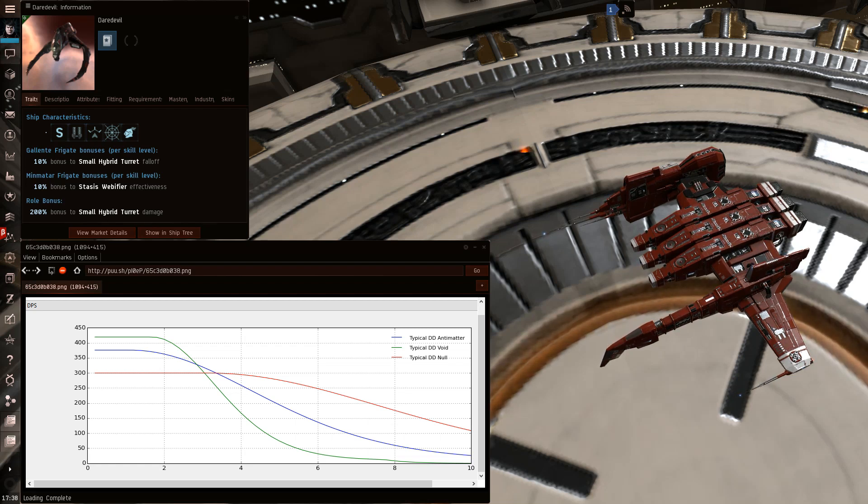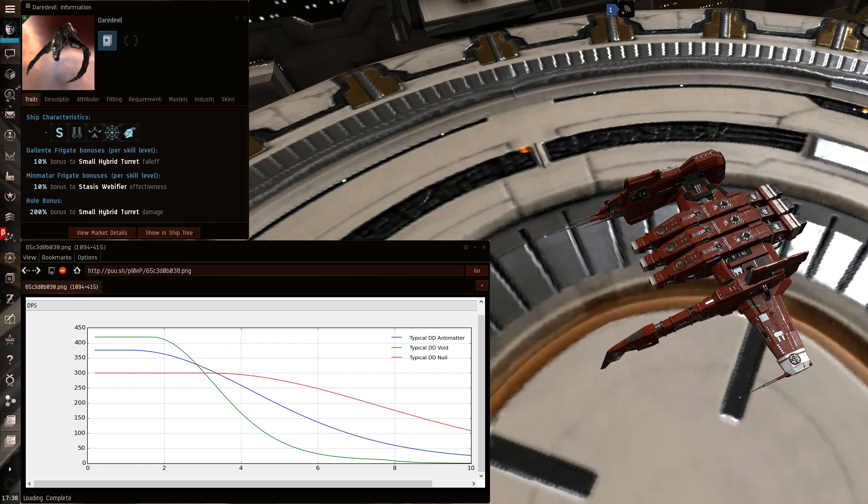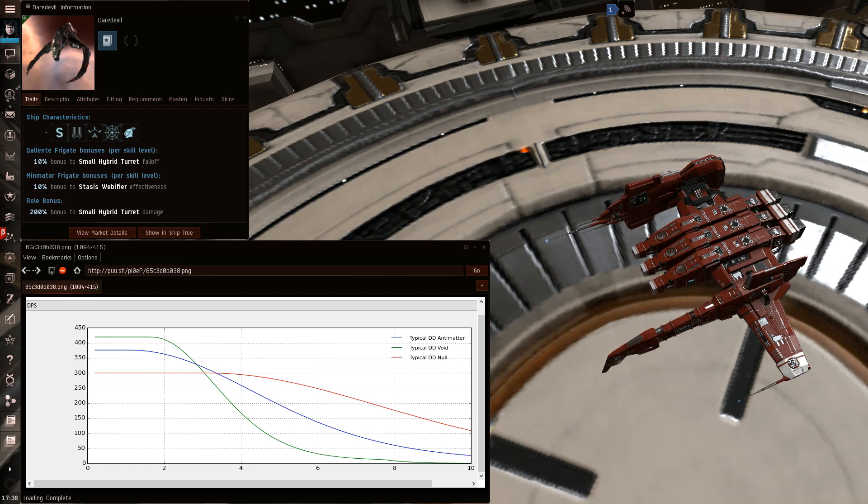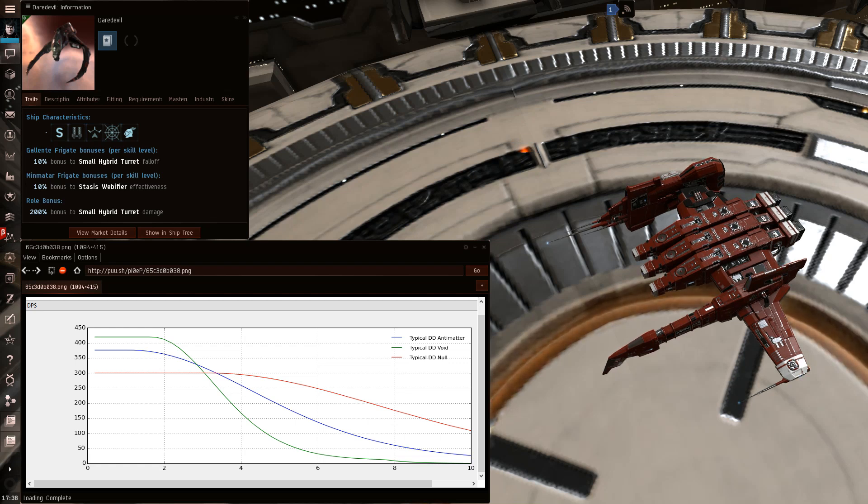I think I've killed five Daredevils with my Kestrel overall, and those are the only solo Daredevil fights I've actually gotten. If they load antimatter or void it's definitely possible — with antimatter he's not really going to start doing significant DPS until he gets closer than 6 kilometers, and if you start the fight at 10 kilometers he's only going to travel into that range after about 30 seconds, so you can wear him down enough before he's into that range.